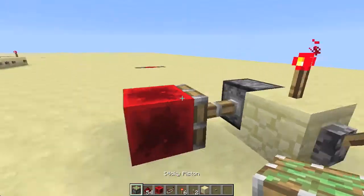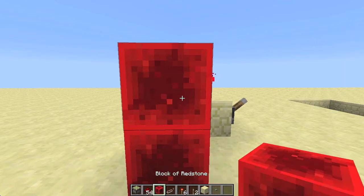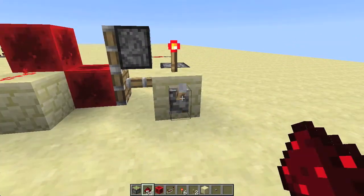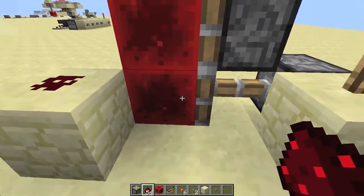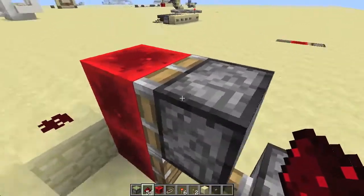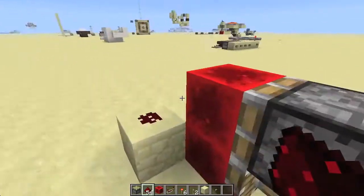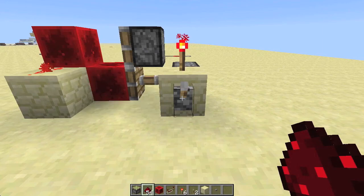So now to make this into a very compact flip-flop, we just place a piston over here and a block of redstone over there. And then we have our output over here. That's because this block of redstone, when it's retracted, will send a very short pulse directly into this piston above. This piston can directly get the one-tick signal and that will cause the piston to extend and leave the block over here.